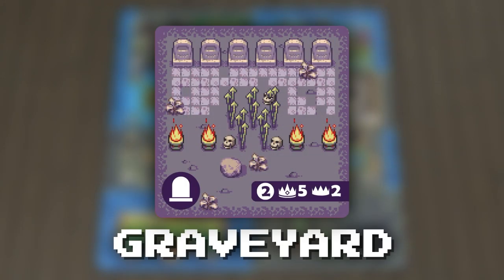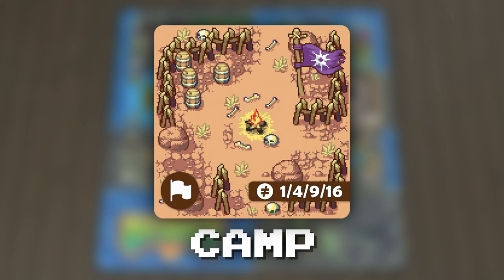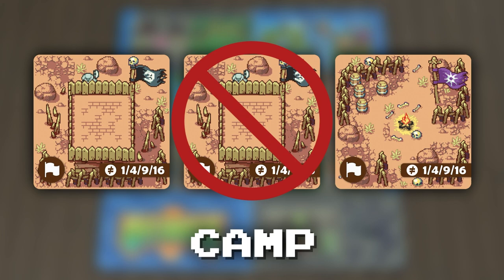Each graveyard is worth one, two, or three points, as shown on the tile. The player with the most graveyard scores five points, and the second most scores two points. Your camp score is based on how many unique camps you've collected, marked by the flag in the upper right-hand corner. A duplicate camp won't add to your score.